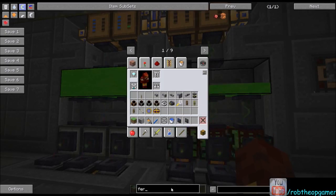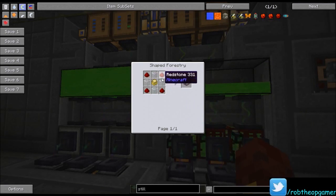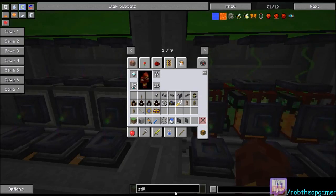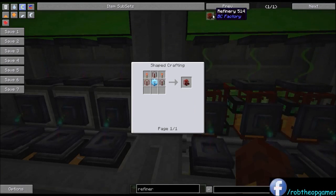The still, which is the Forestry option that takes less power but operates less quickly, is the same sort of recipe except you use redstone in the corners instead of bronze gears — and that's these guys over here.